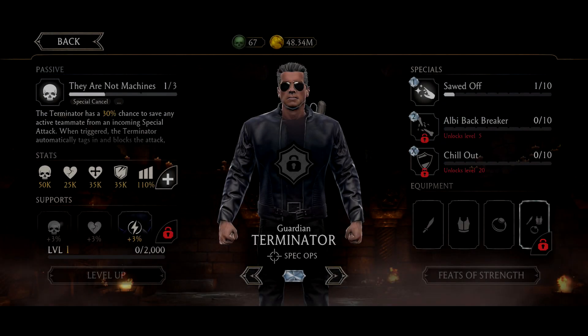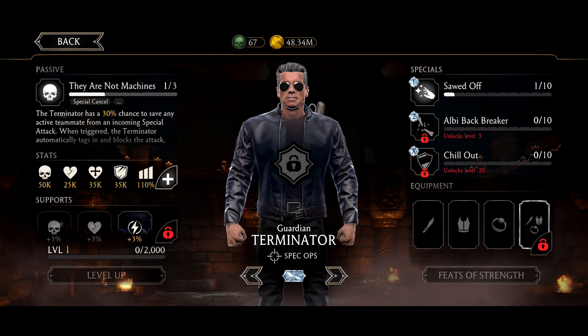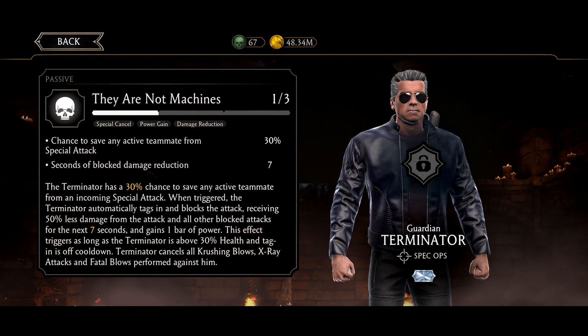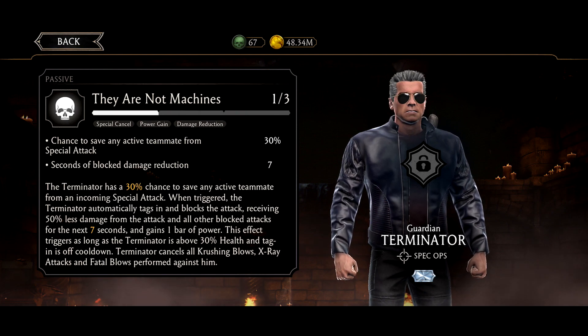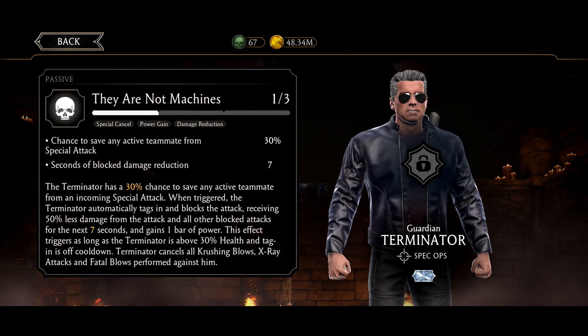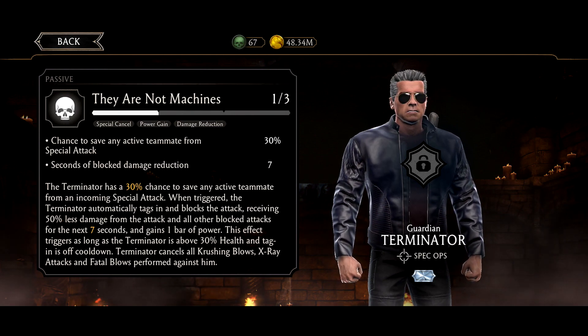What's going on guys, it's Kuda here and today we're going to be playing with Guardian. When triggered, the Terminator will automatically tag in and block the attack, receiving 50% less damage from the attack and all other blocked attacks for the next seven seconds, and gains one bar of power. This effect triggers when Terminator is above 30% health.